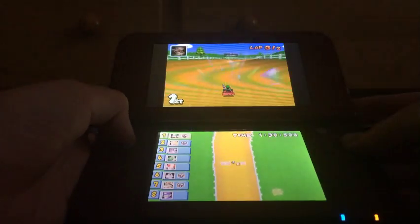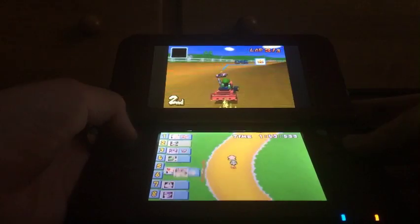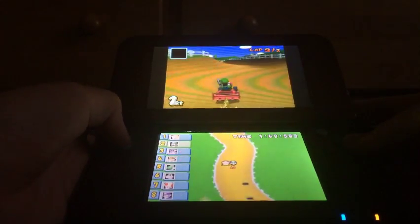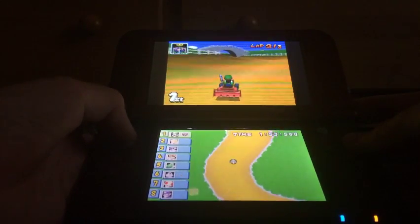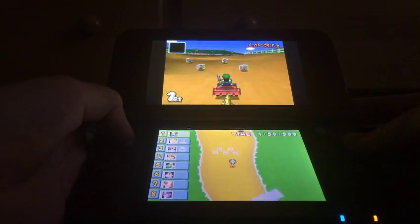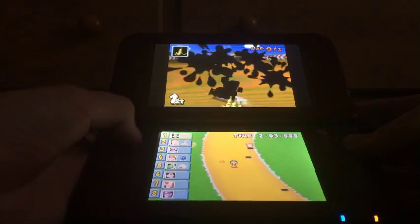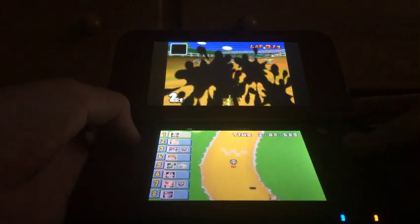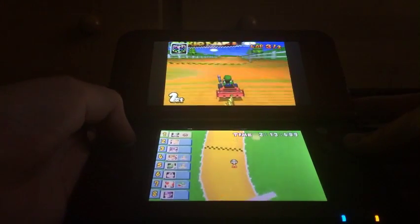Oh, I got hit by my own green shells after Luigi just shrank me and the rest of the characters. Hopefully I can stay in first place. And I let Princess Peach slip with all my banana peels, and she got hit by a red shell. It kind of looks like someone had a Boo and stole my banana, but it was Yoshi.